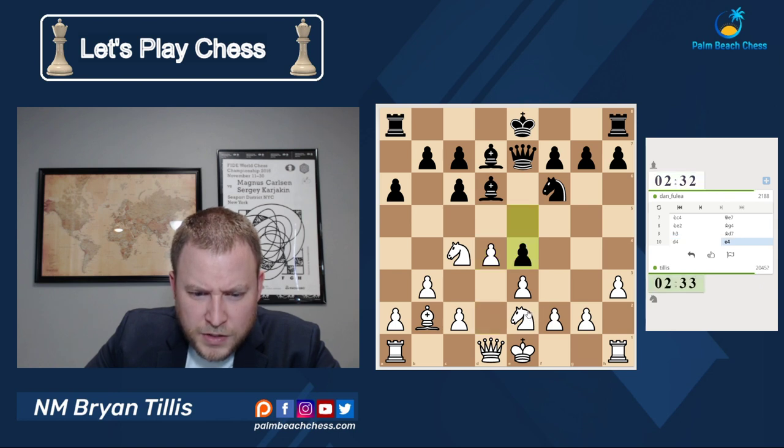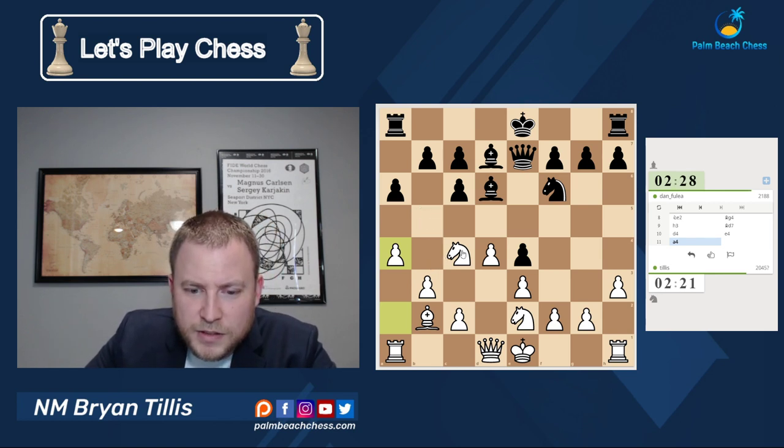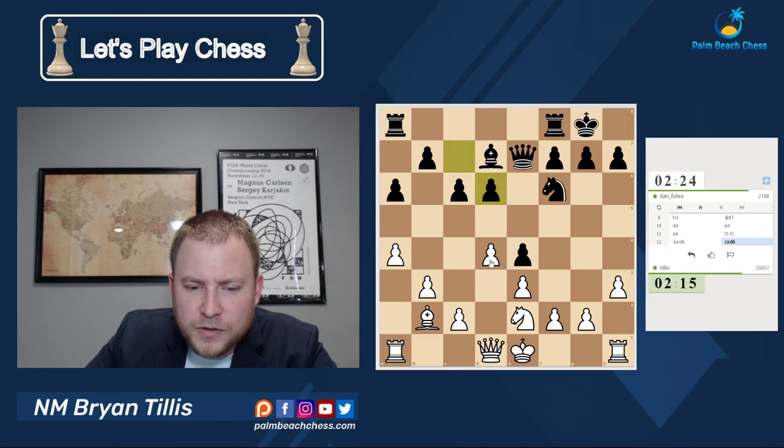And now we're starting to get to one of those — it kind of looks like a French position. Let's see if I can't convince him to play b5 by something like this. He goes bishop e4, I'll go c3. And here I'm going to take, see if I can trick him. Didn't get it. So now it's just like a French.